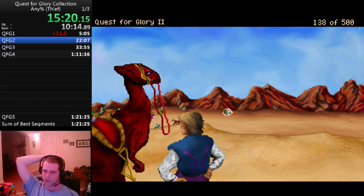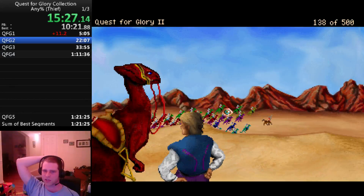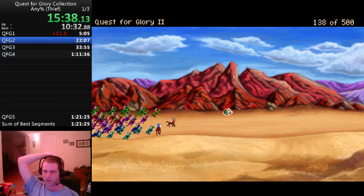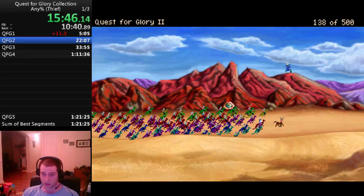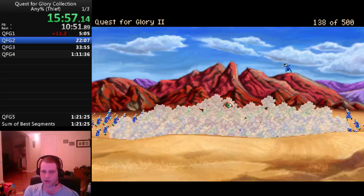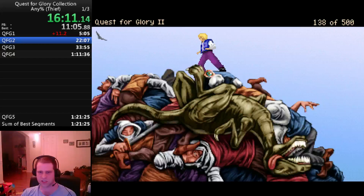Now that we're approaching Rasir, let's get into why we're running the VGA version even though the EGA version has the Cellbeard glitch and the elemental skips. Rasir is particularly bad in the EGA version — you basically have to wait until nightfall, and there's no way to speed that time up. You end up waiting 4 minutes until nightfall, then another 3 minutes until capture, so you're spending 7 minutes in Rasir just waiting. In the VGA version, that wait is a whole lot less — maybe even non-existent. You save 6 and a half minutes in Rasir alone just by playing this version.